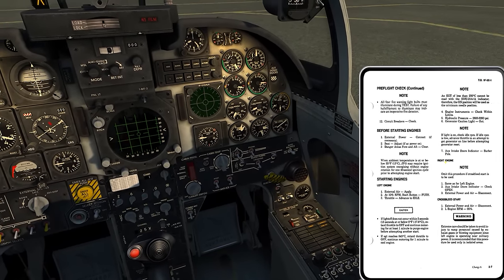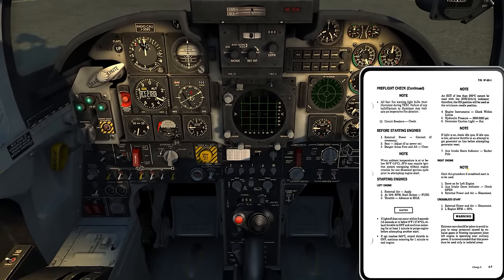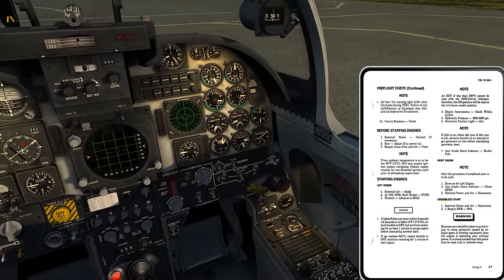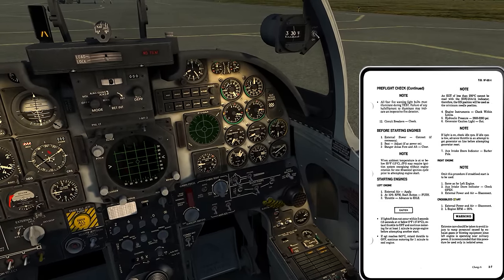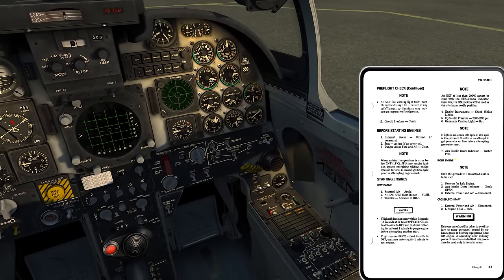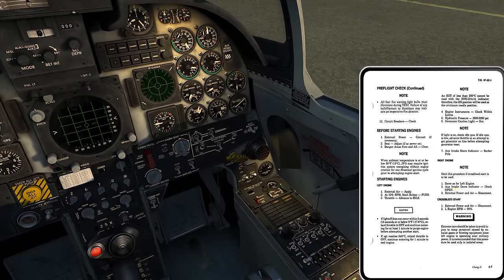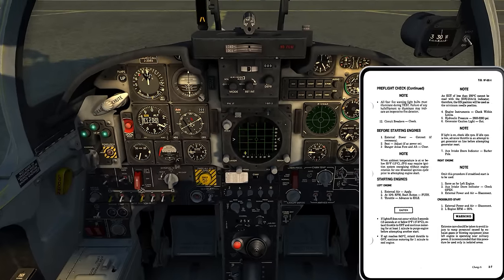For the right engine start, it can be done one of two ways: using bleed air from the air start cart, same as the left engine, or a cross-bleed start using bleed air off the left engine to turn the right engine. I'm not going to do the cross-bleed today - I'll try it later just to know how - but the right engine procedure is essentially the same as the left: check intake door indicator open, then disconnect power and air.